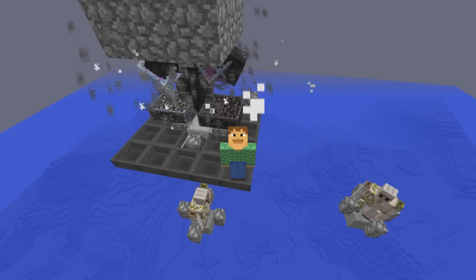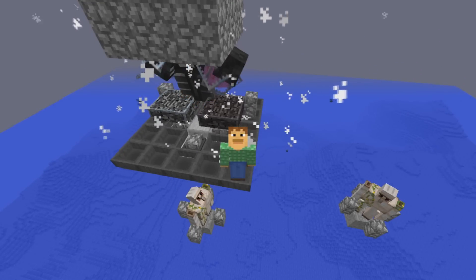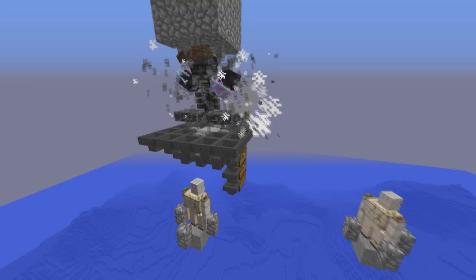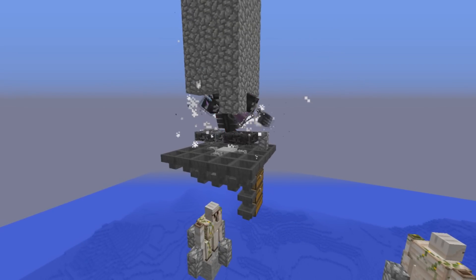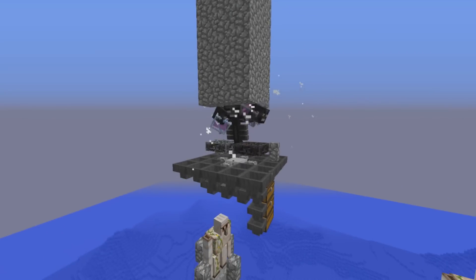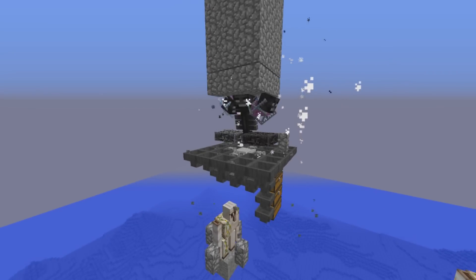Hello there, Ray here and today I will be showing you how you can use my invulnerable ender crystal wither cage to break blocks automatically, such as in this cobble generator farm. I first showed this type of wither cage in my obsidian farm, and people asked if it is possible to use this wither cage for other things such as a cobble generator — and it is possible to use the wither to break any type of block you want.